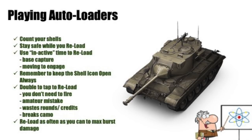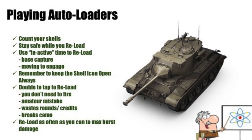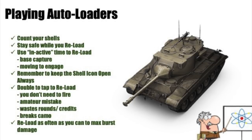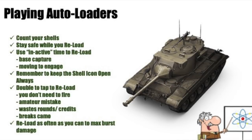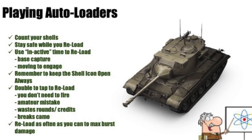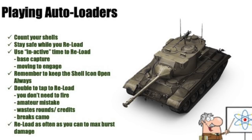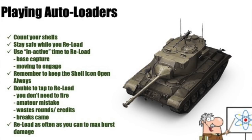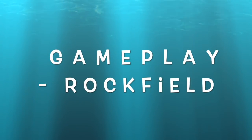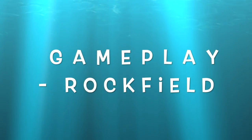You can also use reloading time to do things like base capture and moving to engage. Keep your shell icon open — you can tap it to reload without firing off a shell. An amateur mistake made by people new to auto loaders is they have one shell left in the magazine and don't know it, so they fire it off. You can tap the shell icon and it reloads automatically — you save your shell, save credits, and don't give away your position. When you fire in this tank your view range drops to 302 meters, so you can be spotted by almost everything on the map.